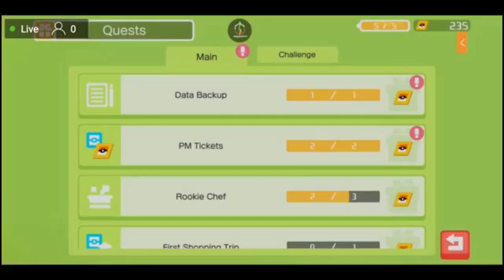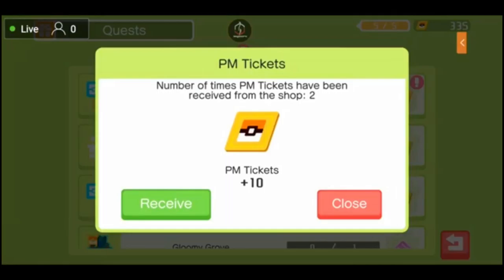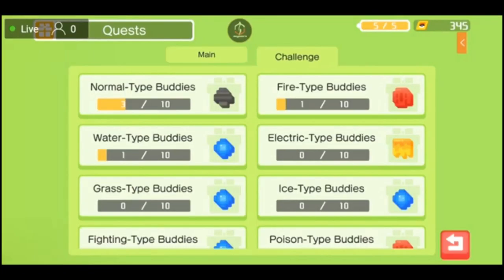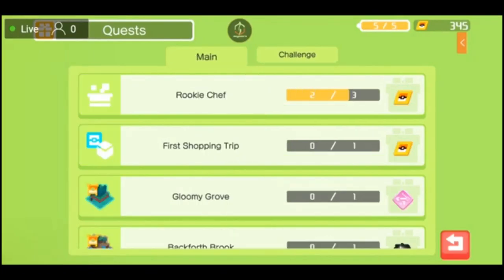Data backup — create data backup, you get 100 tickets. Number of times PM tickets have been received from the shop. So that means we've collected our daily twice. We're getting PM tickets up to the StormFam and we're going to be able to purchase some cool decorations soon, so stay tuned for that.